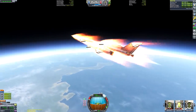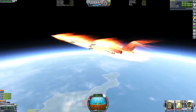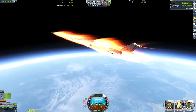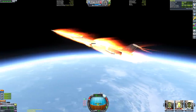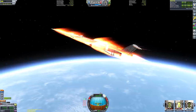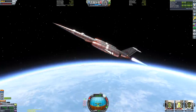We are now entering the upper atmosphere, so the air is getting sufficiently thin that we can fire the nuclear engine and have it provide meaningful thrust. Once you pass the 20-kilometre mark, the rapier engines really do start gasping for air. I'm keeping an eye on our surface speed — once it stops accelerating I hit action group two to fire up the closed-cycle mode of the rapiers, which is less efficient and requires oxidizer, but provides a lot more thrust independent of atmospheric air to kick us into orbit.